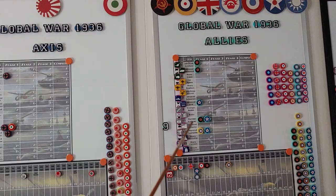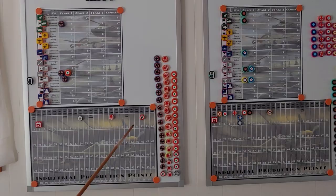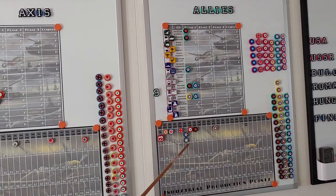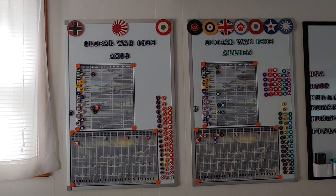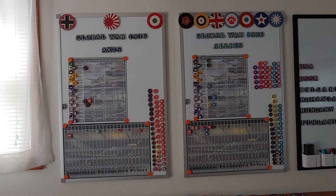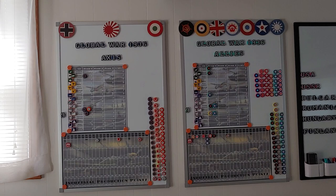The British only got one of their tech rolls - they were also going for advanced anti-submarine warfare but only got improved construction. As far as the income tracker goes, the Germans went up two for Austria, and that triggered a $1 increase for both the British and the French. So that's where things stand after turn one - we're now heading into January 1937. Things will probably be slow for a few more turns. Japan's probably going to stay out of the Chinese Civil War for a little bit, Italy has completed their conquest of Abyssinia, and we really only have the Spanish Civil War going on on the European side of the map. Probably just the two civil wars going on for the next couple of turns. We'll see what happens at the end of turn number two.